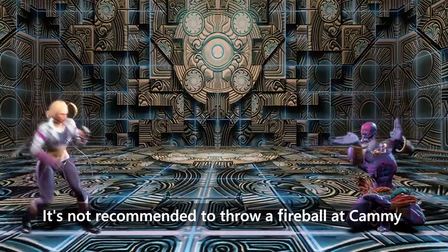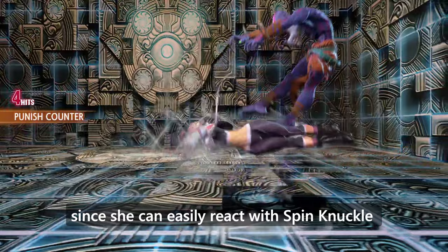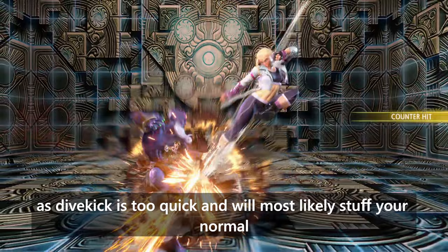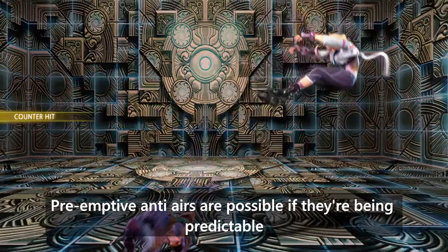It's not recommended to throw a fireball at Kami, since she can easily react with spin knuckle. Try to stick to Yoga Fires from three-fourths to full screen range to avoid punishment. When she gets close, never attempt to anti-air Kami, as dive kick is too quick and will most likely stuff your normal. Preemptive anti-airs are possible if they're being predictable, but will leave you wide open if you're wrong.